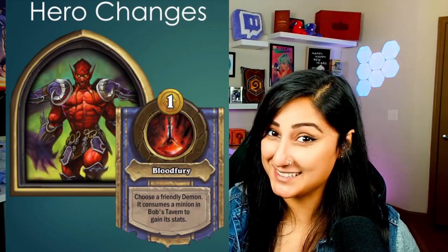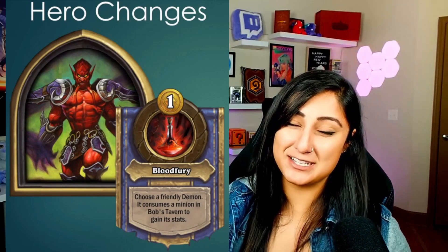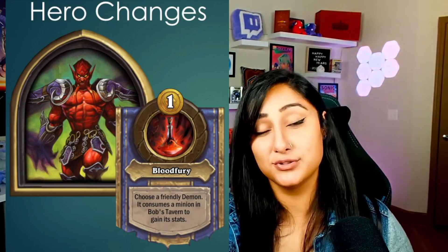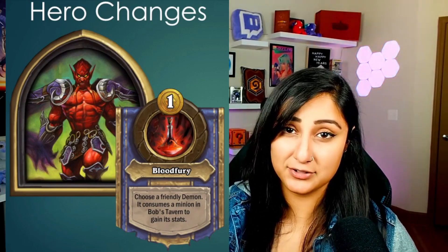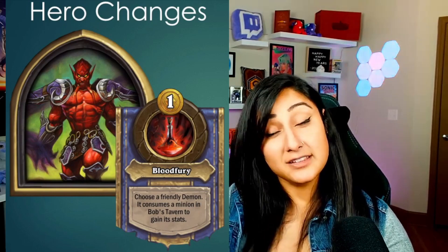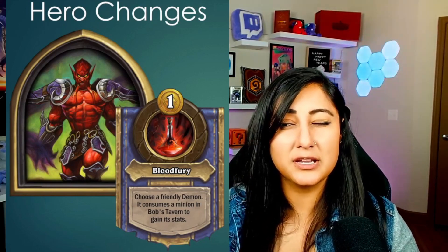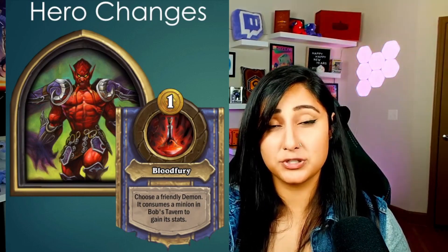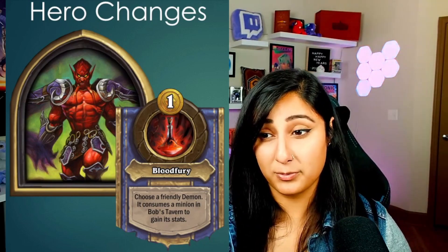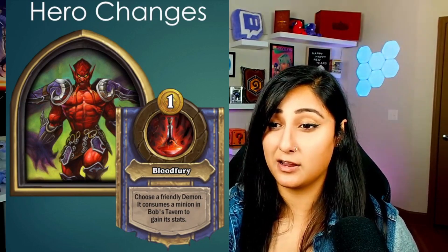Our good old friend Draxxus got a buff as well. Now instead of just giving your whole board plus one plus one, if you are playing an entire board of demons, you choose a friendly demon and it consumes a minion in the Tavern. So it's kind of like Mindmuck or Felbat, but a one-cost hero power. That is definitely a buff, but it's a little feels bad because you can't choose which minion it consumes. However, like you can't really do that with demons anyway. It's definitely better than whole board plus one plus one and kind of opens the door for Draxxus to be like a one-demon comp with many more levels.